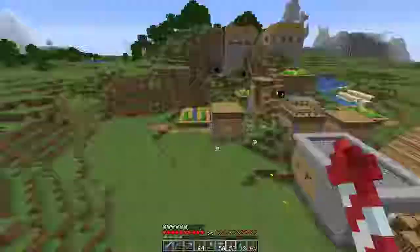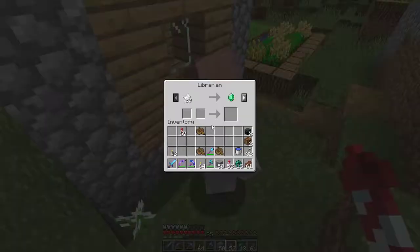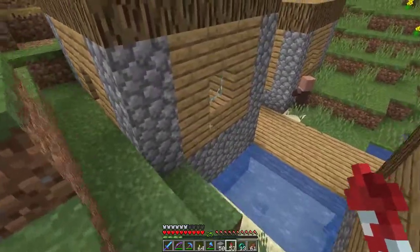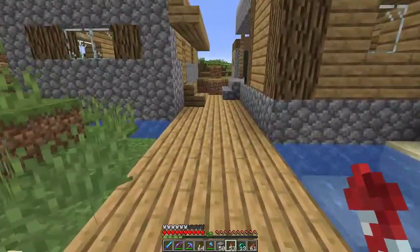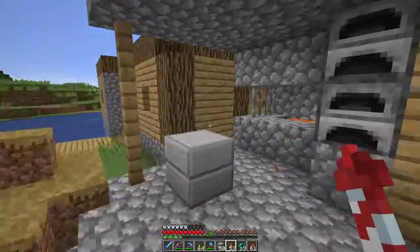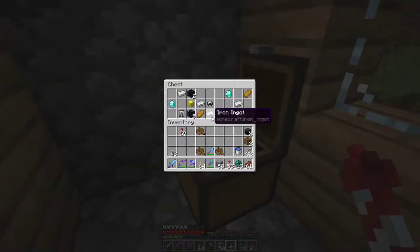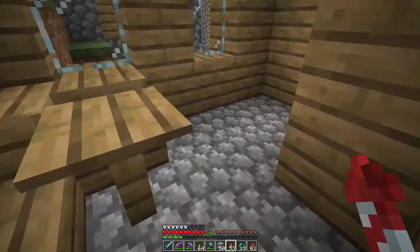There is a blacksmith! Ooh, what do you got? Impaling IV — that's not bad. Why is there water in here? Brown coats — oh, just regular brown coats. There's another nitwit. We'll take a few iron and a gem and leave those for the village.